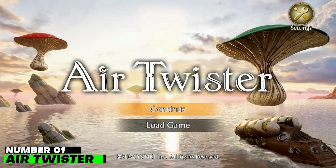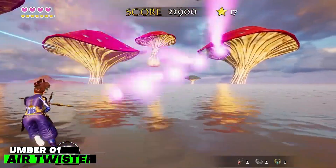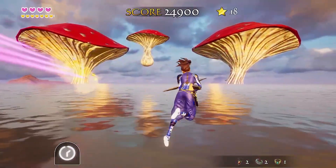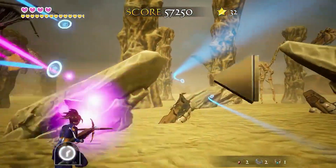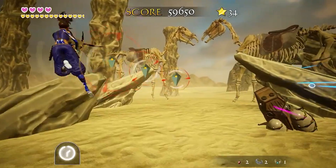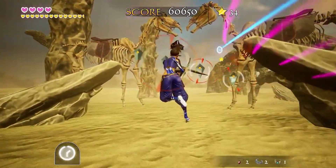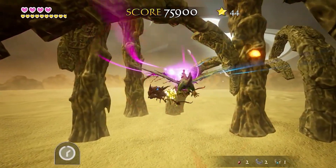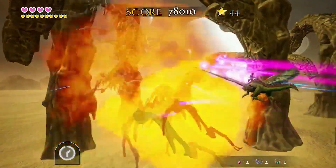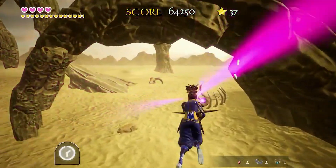Number 1: Air Twister. Yu Suzuki's work on legendary Sega games like OutRun, Shenmue, and Virtua Fighter made him a legend in game design. Because it is essentially the spiritual successor to Space Harrier — one of Suzuki's best games — Air Twister is a pleasant surprise. You fly through the air in this arcade-style on-rails shooter, blasting everything in your path.